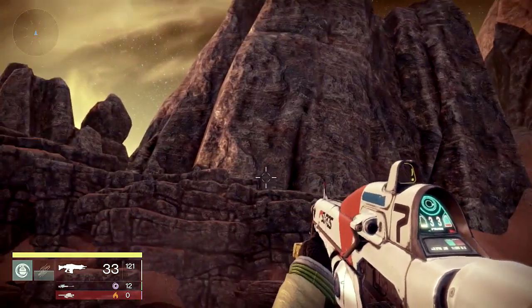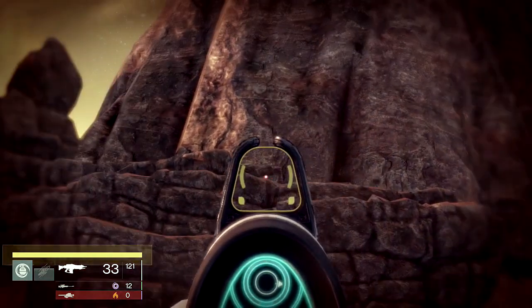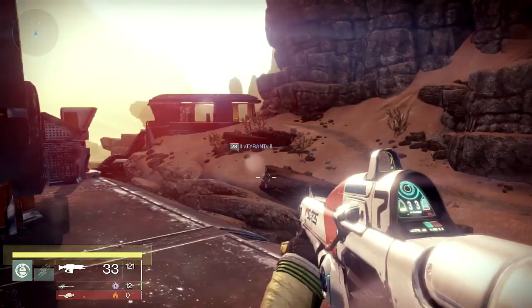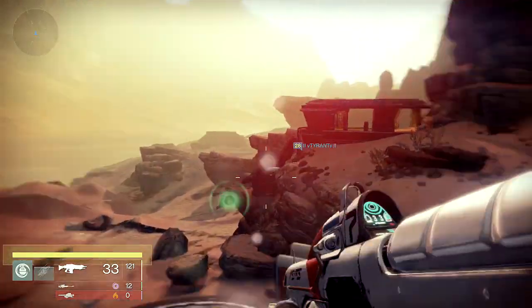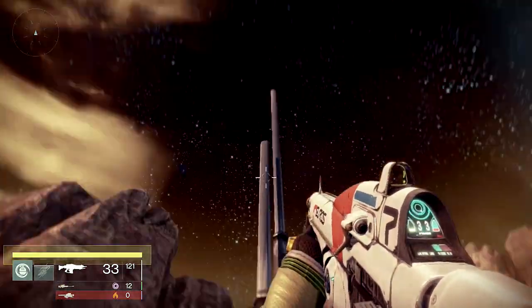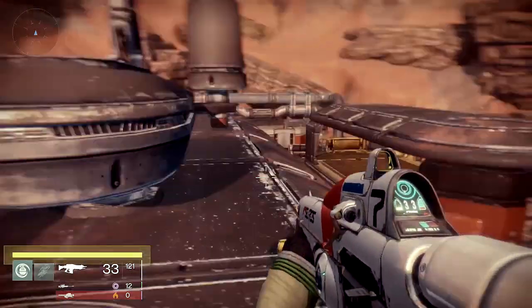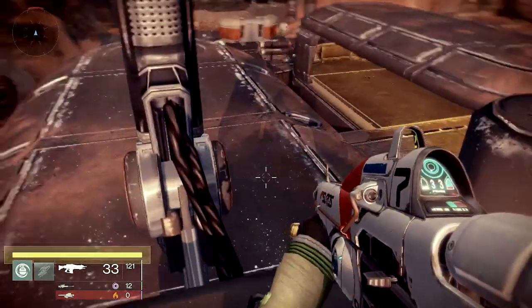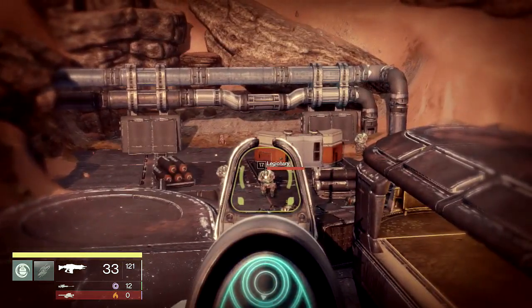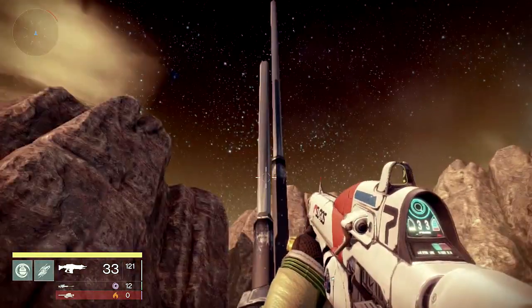Ryan's spot is actually right up here — you hop up on the ledges and work your way up, and basically you're just looking down. The difference between his and mine is mine is right here. You get on top of this building, and there's this piece right here — you hop onto it. There's also a loot chest kind of thing over here.